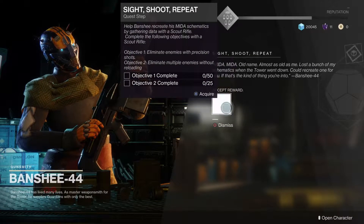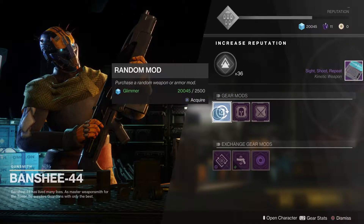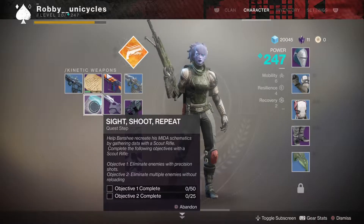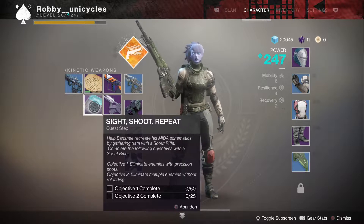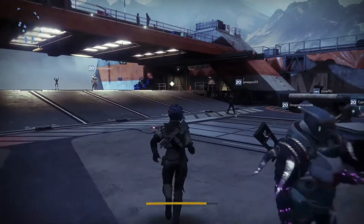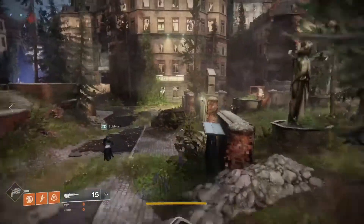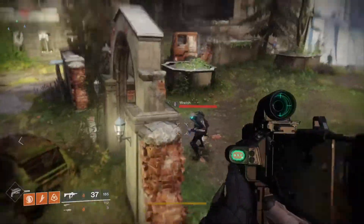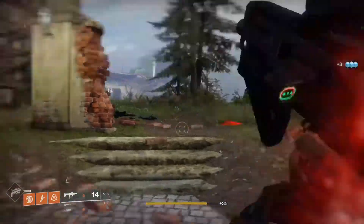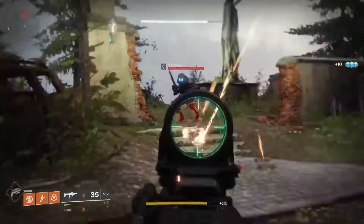After that, go to Banshee and talk to him, and he'll give you a quest called Sight Shoot Repeat. All you have to do is run around with the scout rifle — I recommend doing this in the EDZ with enemies you can headshot or precision shot. You've got to get 50 precision shots with the scout, and then eliminate multiple enemies without reloading. The easiest way to do this is just in the EDZ, as you're going to see right here.